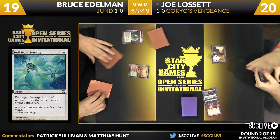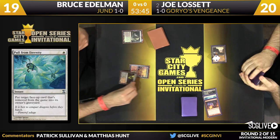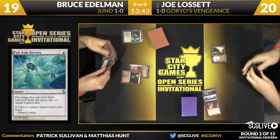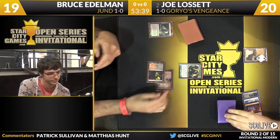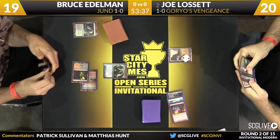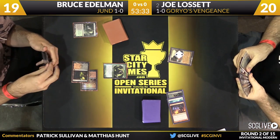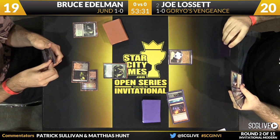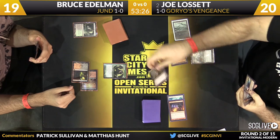Scavenging Ooze with green mana up can kind of muck things up. If Bruce had an Ooze here, it would force Joe to try to combo next turn, but instead he has Tarmogoyf. We do see Creature, Instant, Sorcery, and Land in the graveyard, so it's already a 4/5. But if you look at this deck, it's a lot of cards you could imagine being staples of busted Legacy decks.